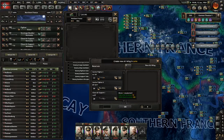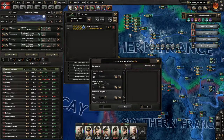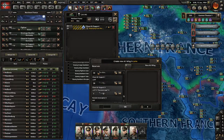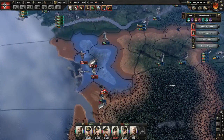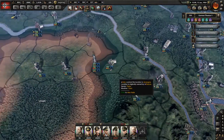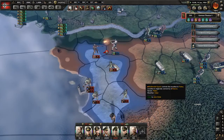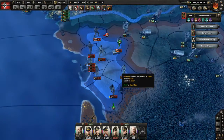I could have some air support, or some interceptors — I don't have any interceptors. Tactical bomber, heavy fighters, or something. Only rocket interceptors — let's send these rocket interceptors here. Just as I thought they have invaded here because my allies are so useless, not able to do anything. They have arrived with a lot of divisions but have no chance of defeating them. I'm going to wait for more divisions to arrive, then attack.